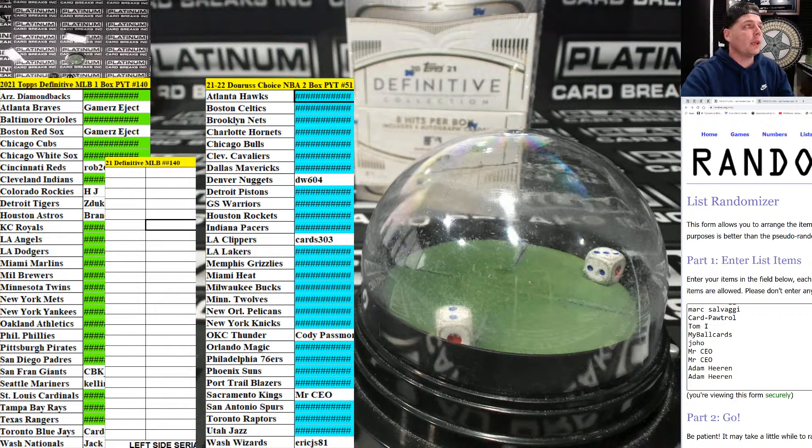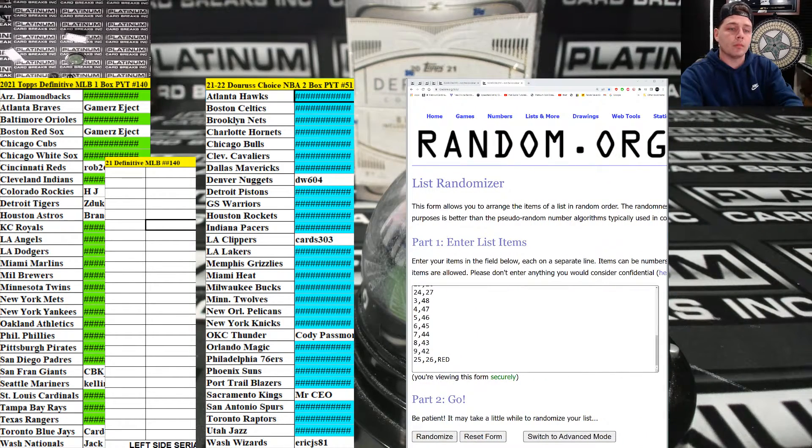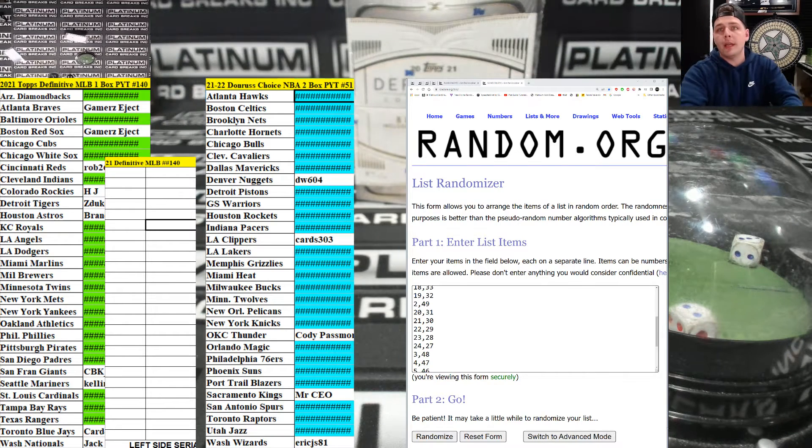We're going three and a two — five times five times. All right guys, here we go. Let me do numbers first, numbers first. Here we go with numbers first, we're going five times. Here are the dice again: three and a two, three and a two.